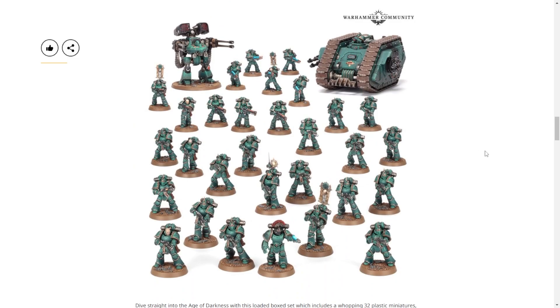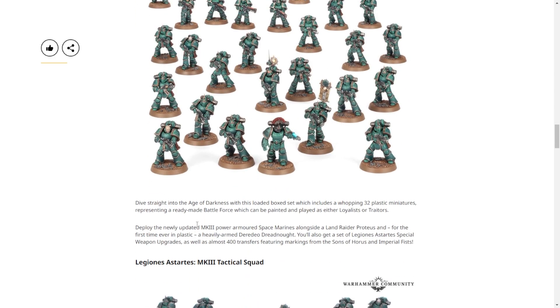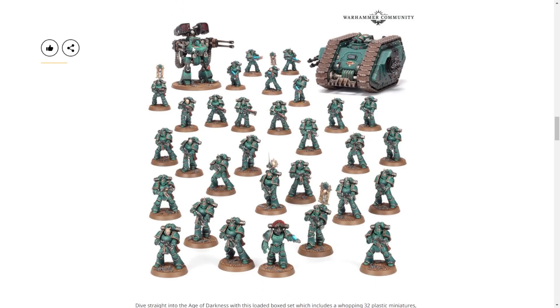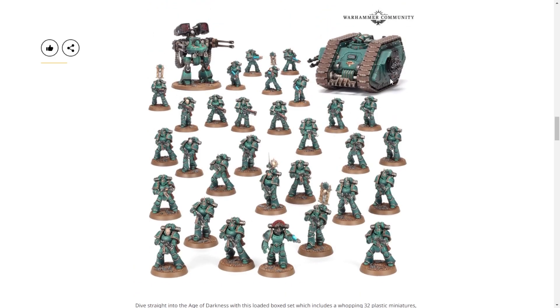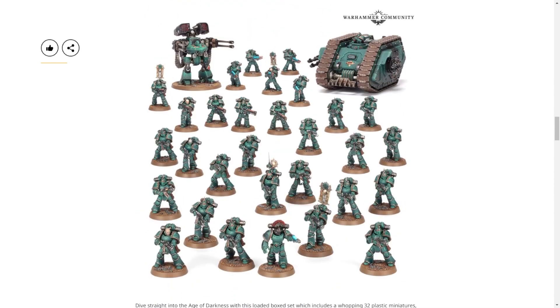We have the new Legion Astartes Battle Group, which has a whole bunch of Mark III power armor — that's the Knight Helmet. The new plastic Deredeo Dreadnought, and then a Land Raider Proteus, which is not a new kit and has been out for a little bit. Hopefully a nice little mix — it's got 30 Marines in it. Curious to see what this is going for; I'm gonna say probably $200, but who knows, because that's like $80 to $100 in components.